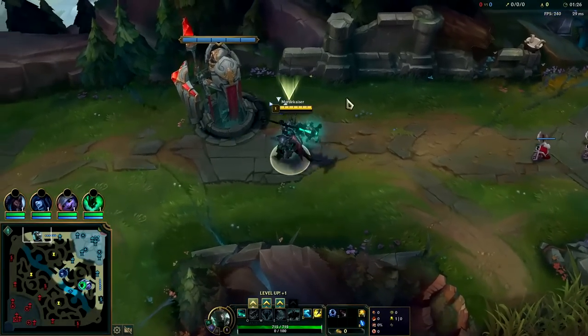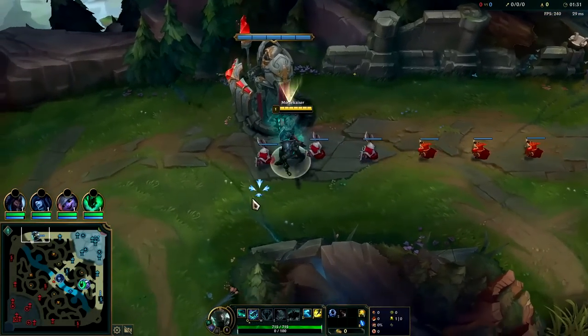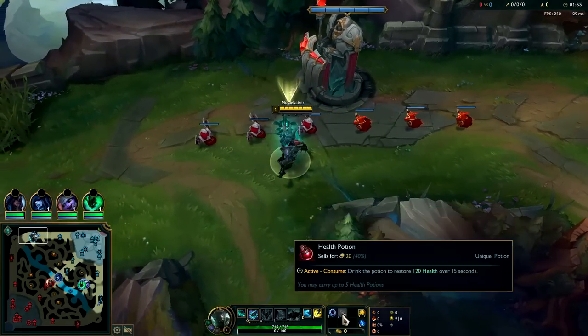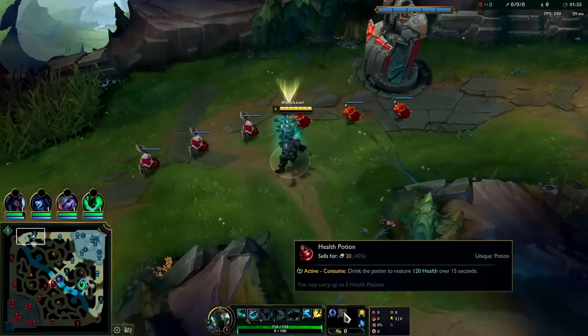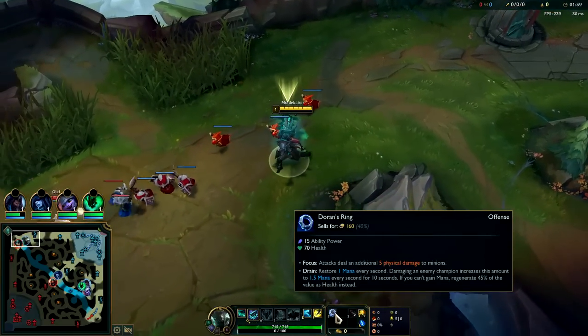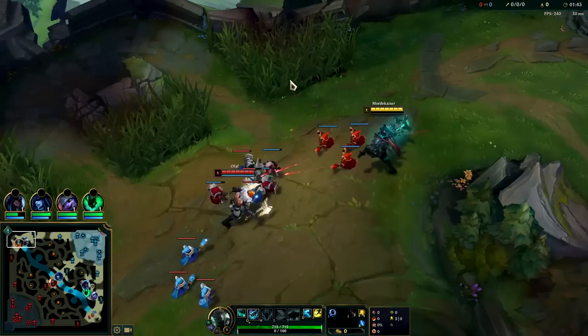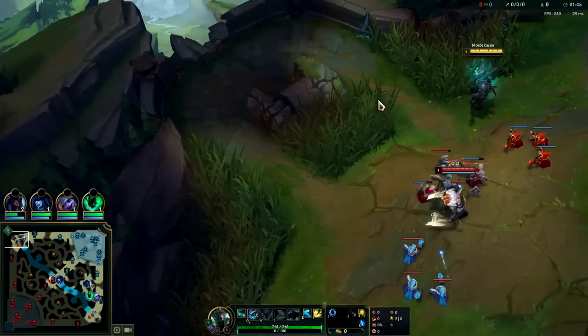We're going to start with Q. If you're up against a ranged matchup such as Vayne or Quinn, you should go D-Shield. However, if you're up against a melee matchup, D-Ring is a bit better — having double potion plus D-Ring heals you whenever you last hit things on Mord, because you don't have mana. D-Ring has decent healing.